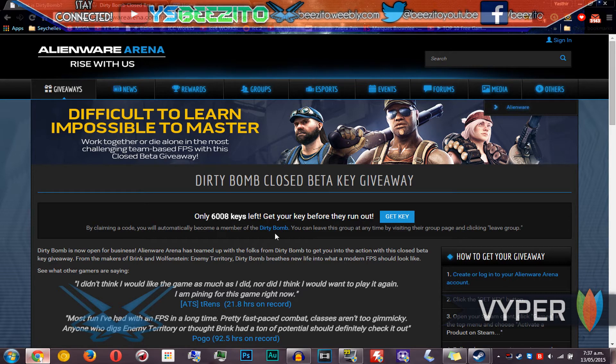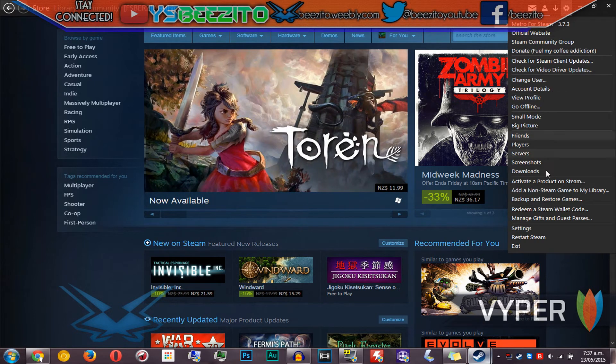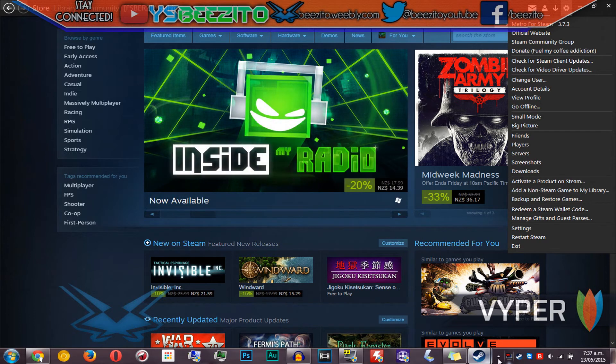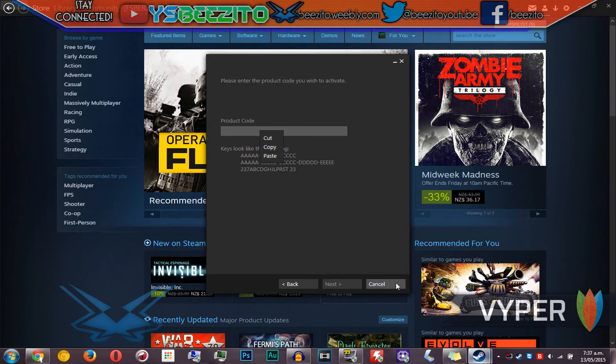Once you get your key, you'll be able to activate it on Steam. Head over to Steam and click your settings — I've got the Metro theme pack on so mine's in a different place — then click the little settings icon and click 'activate a product on Steam'. Click next, next, and then paste your product key in. I've already got mine activated so I can't do that again.